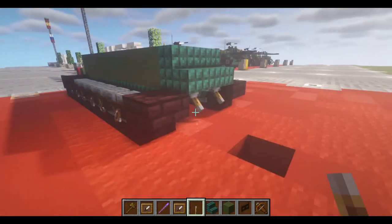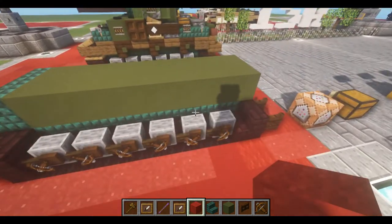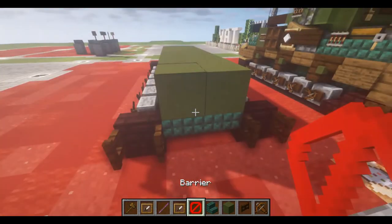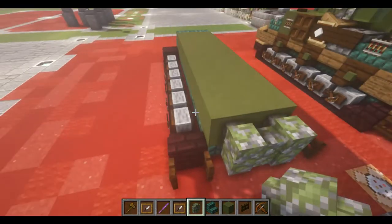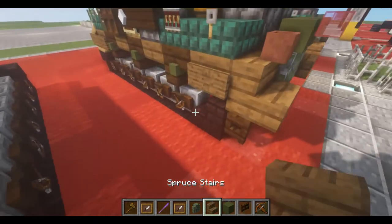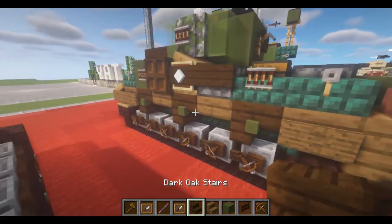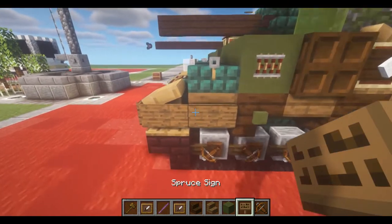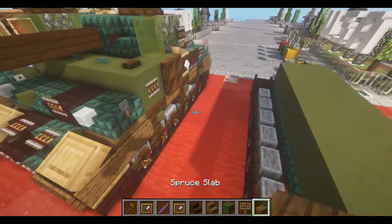Place two levers right at the bottom. And going on towards the back, we're going to take our mossy cobblestone walls — place down two like so. For the sides, we're then going to take our spruce stairs, dark oak stairs. We're going to keep our green terracotta block, take some spruce signs, and a spruce slab for now.